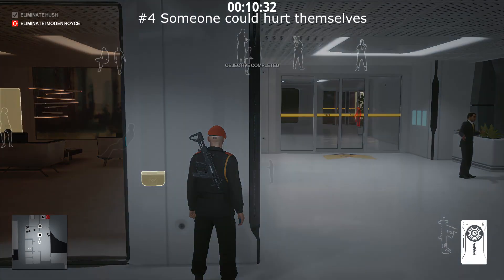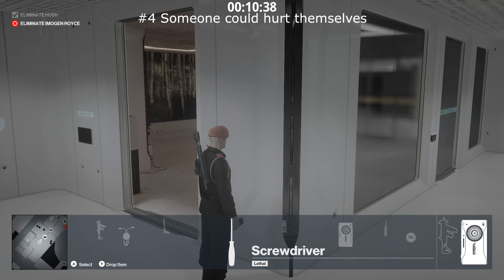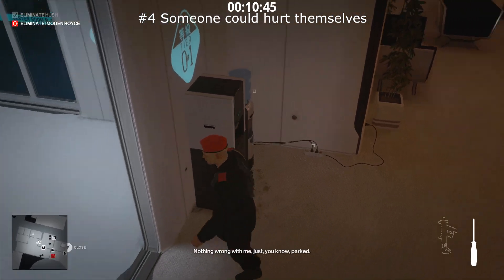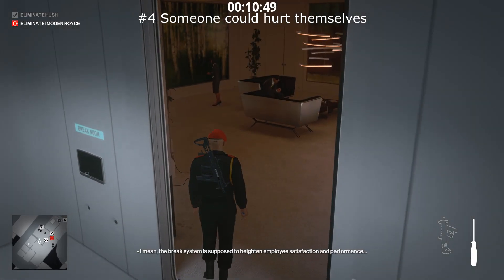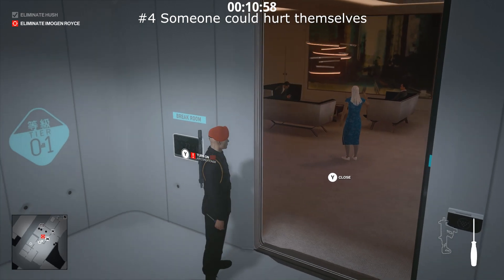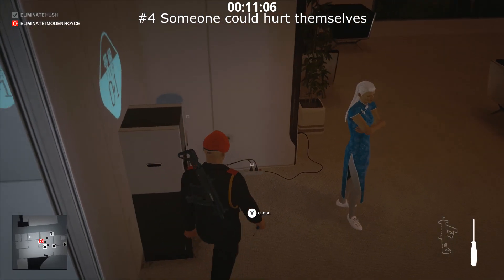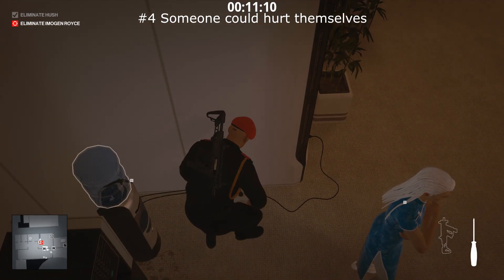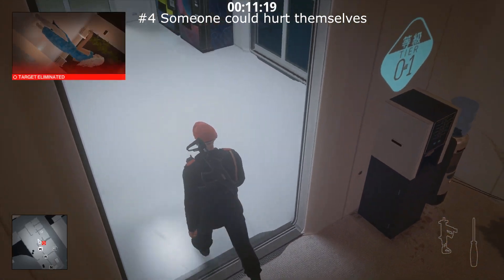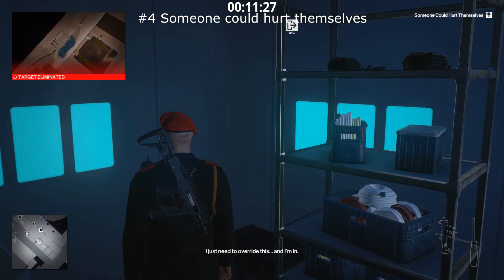Next up is the Someone Could Hurt Themselves achievement. Set up everything just as shown for Tasteless Traceless, and make sure you pick up the screwdriver from Imogen's office. After the IT people are kicked out and Imogen has entered the room — do not turn on the air conditioner this time. Wait for those three people to leave, get behind her, expose the wire, create a water leak, and then make your way out so you don't electrocute yourself. That is Shock to the System, and you'll also get the Someone Could Hurt Themselves achievement.